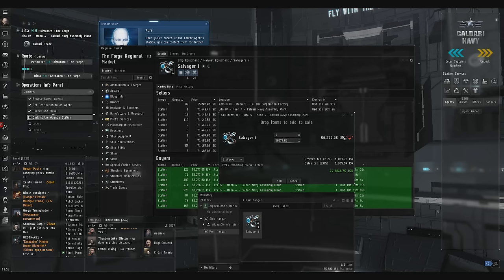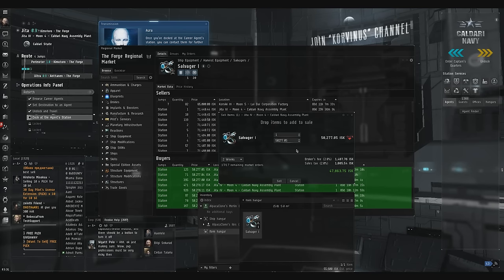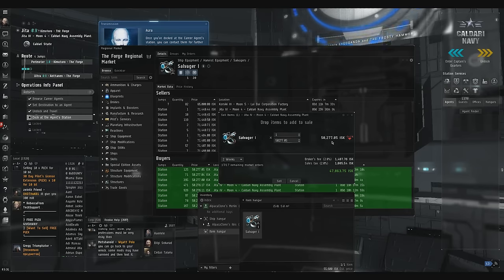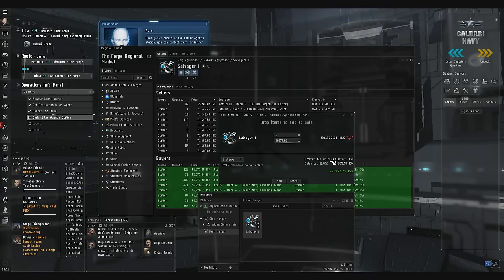You can reduce that by doing missions for Caldari Navy. That's why I highly recommend you trade from the market hub of your race. For Caldari, that's going to be Jita. For Amarr, it's going to be Amarr — same name. For Gallente, it's going to be Dodixie. For Minmatar, it's going to be Rens — R-E-N-S. Those are your trade hubs. Do missions for those corporations, build your standings, and thus drive down the percentage, which decreases your round trip and means you make more money. It's going to help you be more profitable.